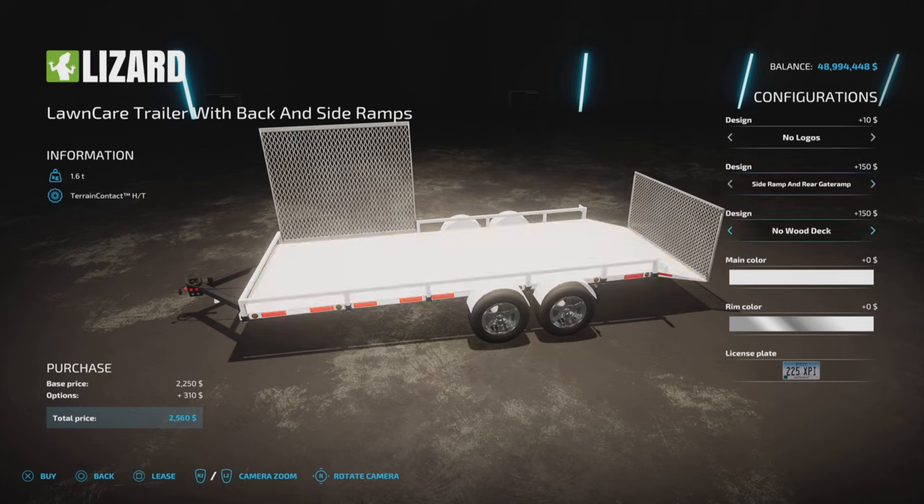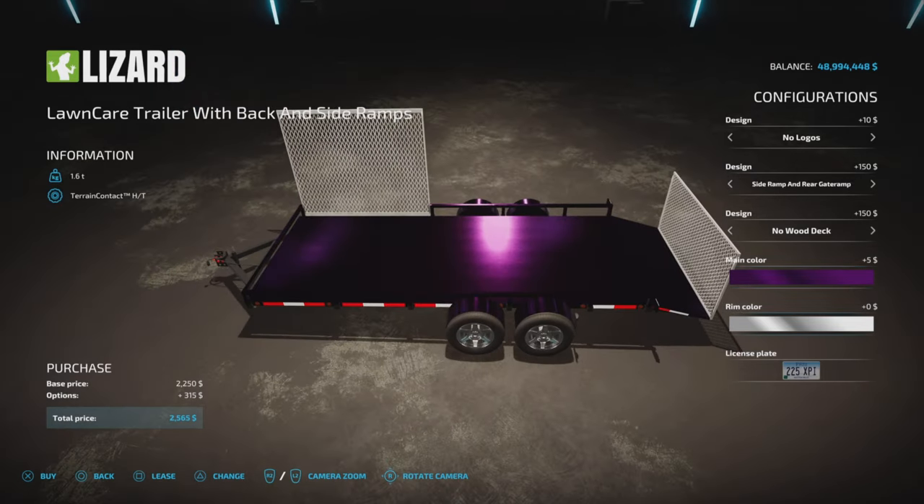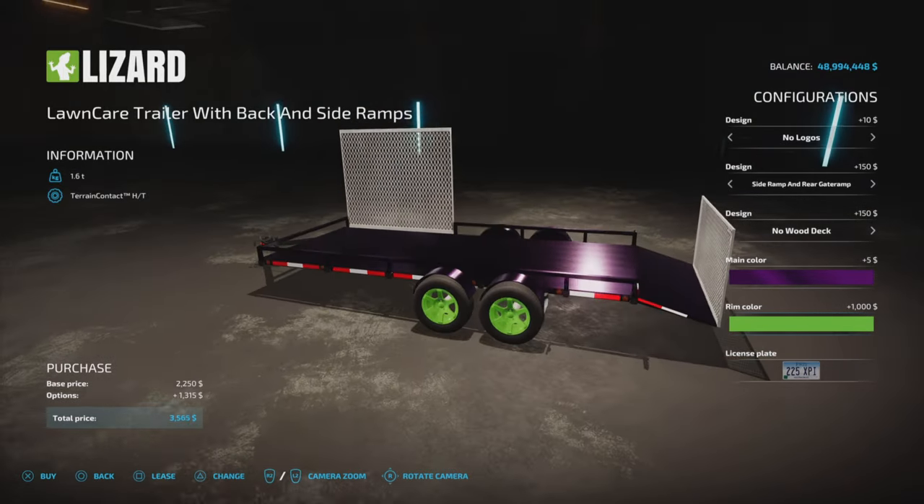Wood Deck or No Wood Deck. Main colors are a bunch of nice shiny colors. Rim colors are standard Giants colors.